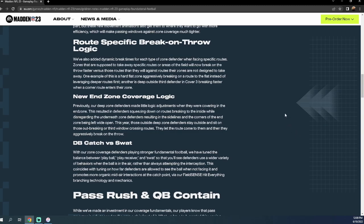Previously, deep zone defenders made little logic adjustments in the end zone, resulting in them squeezing down on routes and breaking to the interior, leaving sidelines and corners of the end zone wide open. In Madden 23, those outside deep zone defenders — mainly Cover 3 and possibly Cover 4 Drop — are going to stay outside, sit on out-breaking or third-window crossing routes, let the route come to them, and then aggressively break on the throw.